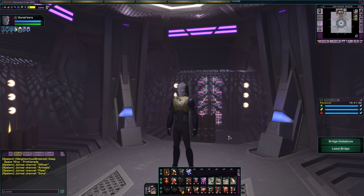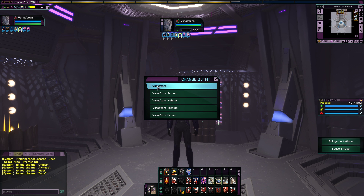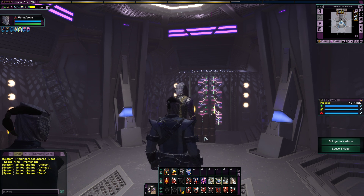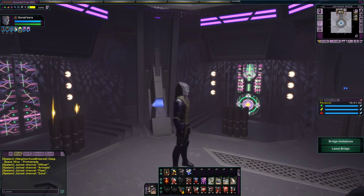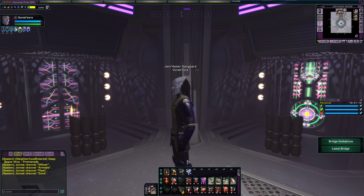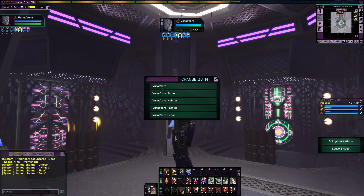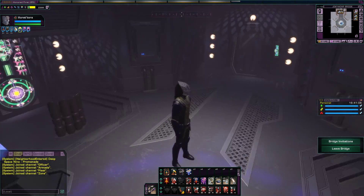There's the Jem'Hadar Tactical, which came out free a few months ago — or was it last year? It's been some time. And finally, the Lifetime Subscription uniform, exclusive to Jem'Hadar. This uniform did not actually come with trousers, so I used the Jem'Hadar Tactical ones, which have the piping on the side, similar to what is shown here. Overall, they look pretty similar, so you can use them interchangeably.